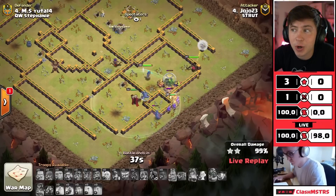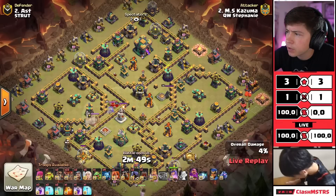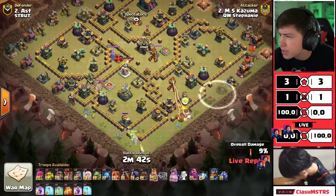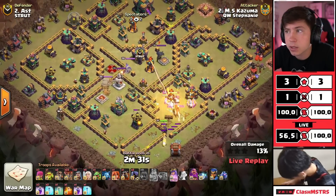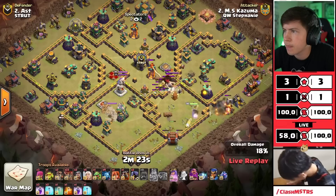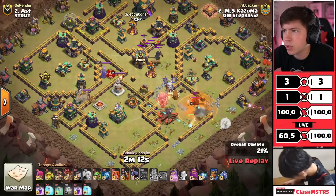It's gonna be a triple and we're gonna be all tied up after the first round of attacks. Kazuma is in with the next attack for Queen Walker Stephanie - we got some queen charge lolo. It looks weird how they cropped his camera; I'm guessing they're in a Google Meet call or something and that's one of his teammate's cameras you can see like a little sliver right above his cam. Queen on the south side of the base, king to go into the multi.